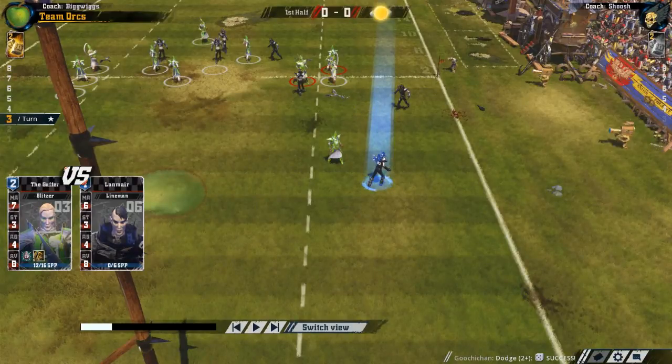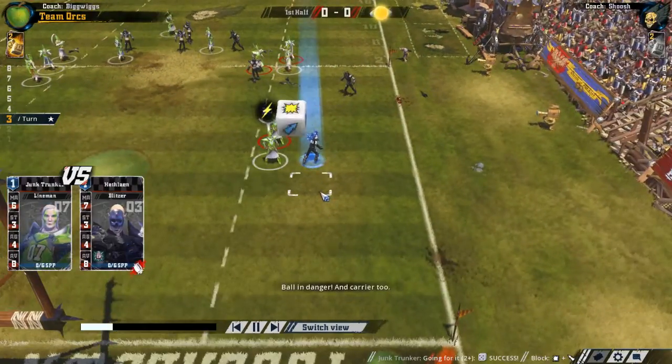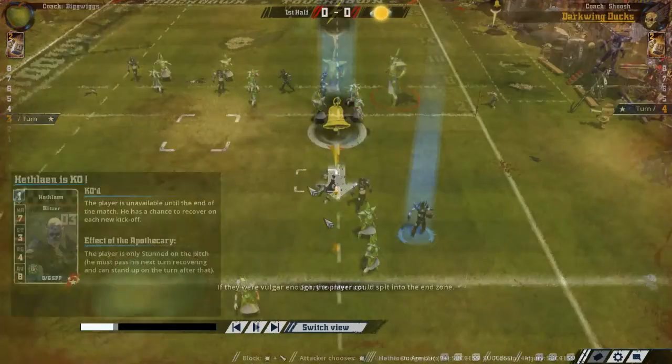I would like to point out that when you leave someone completely undefended — like say the ball holder — I only need two people in here to get a two dice block on him. It's very important to not let your ball holder be by himself. I know that's very obvious, but these rules really do back it up. If you leave him by himself without any way to assist or to cancel out other assists, you're going to have a bad time. Leaving your ball holder by himself is very, very, very bad.